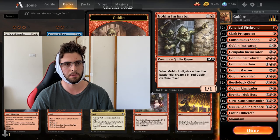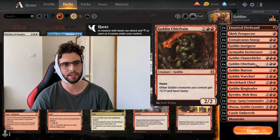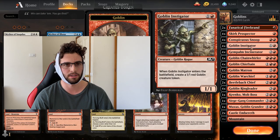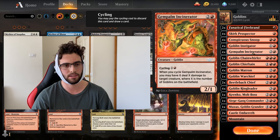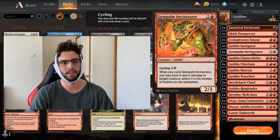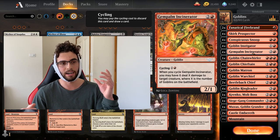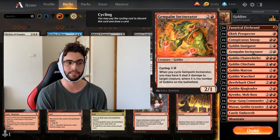Goblin Instigator — just two 1/1s for two mana. Two Goblins is nice for a lot of reasons: good for things like Chieftain that pump them. Especially if you have Chieftain down already, this is two mana for two 2/2s with haste — that can be crazy. Great with your Skirk Prospector as well. And great for your Incinerator, because Gem Palm Incinerator is a really versatile card. You mostly want to be cycling it — whenever you cycle it, you have it deal X damage to target creature where X is the number of Goblins on the battlefield. So you're drawing a card and dealing the damage. This can be two mana, deal five damage, draw a card — that's an insane Magic card.